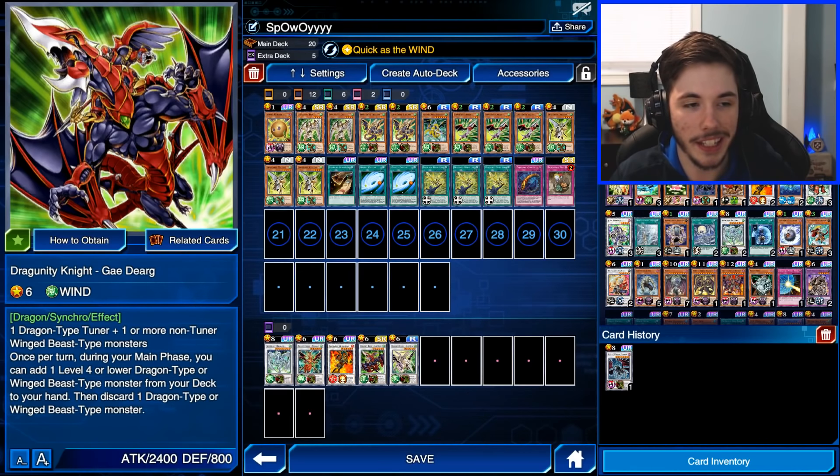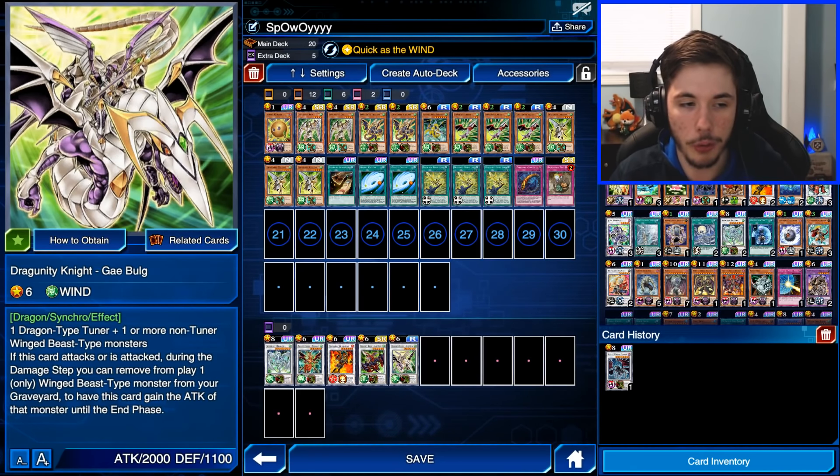Probably my favorite Dragoonity Knight: if this card attacks during the damage step, you can remove from play one Winged Beast-type monster from your graveyard and this card gains that monster's attack. It's not once per turn, so you can keep doing this as long as you have Winged Beast monsters in the graveyard. Super cool card. Hopefully we can get some Victory Royales today. Also, huge shoutout to Snoopy for inspiring me to play Dragoonities again — I'll throw his YouTube channel in the description below. Let's switch to the Live Ranked PP duels.